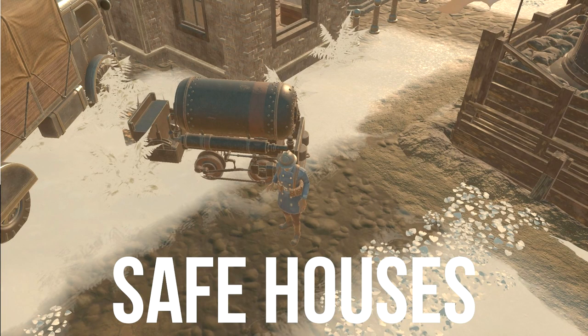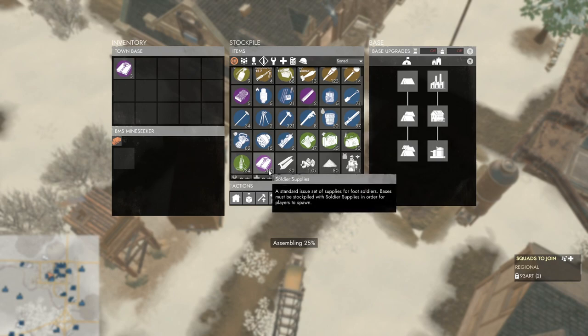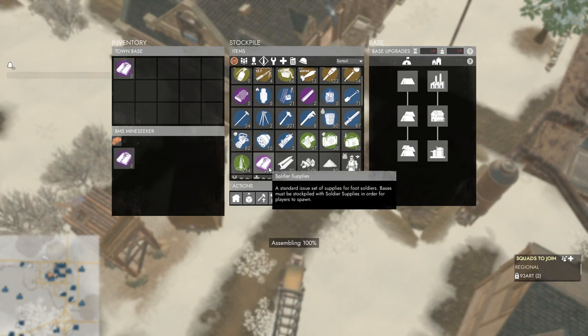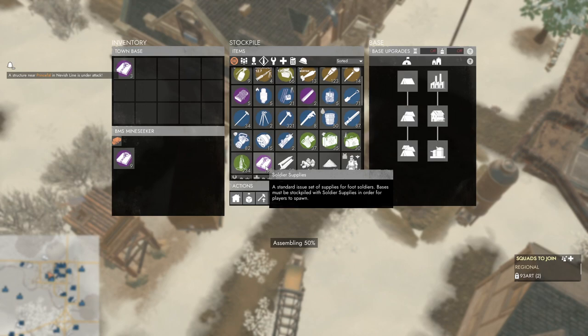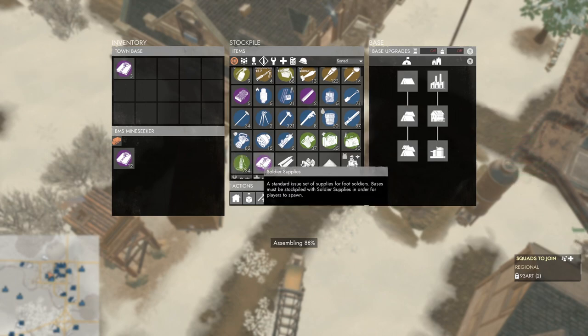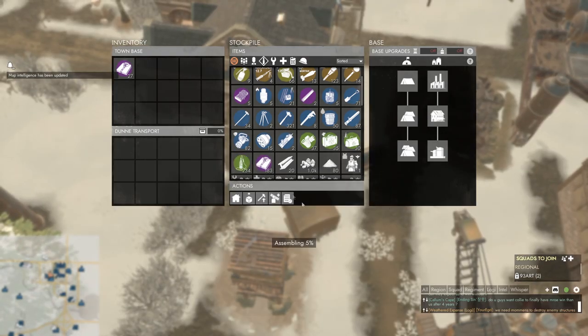Now we're going to take a look at Safe Houses and Relic Bases. One of the key differences with pulling from a Safe House or a Relic Base is that we can actually retrieve multiple items at once, because they are not crates. So I'm retrieving multiple shirts, and I timed it at 2.5 seconds, whereas doing it the normal way takes about 12 seconds. Here's an example of me pulling the shirts normally.